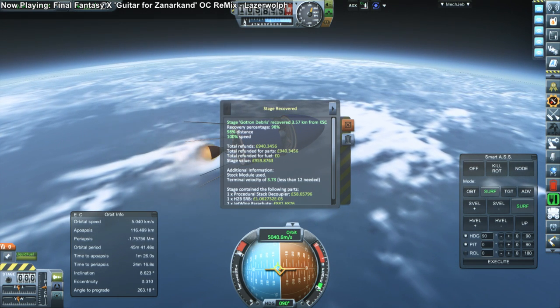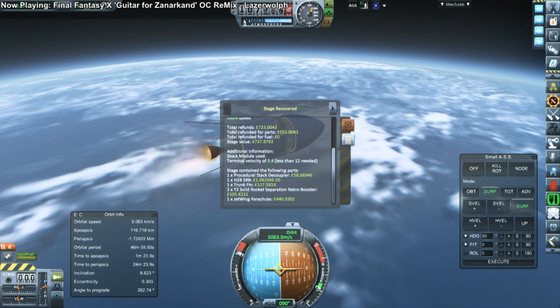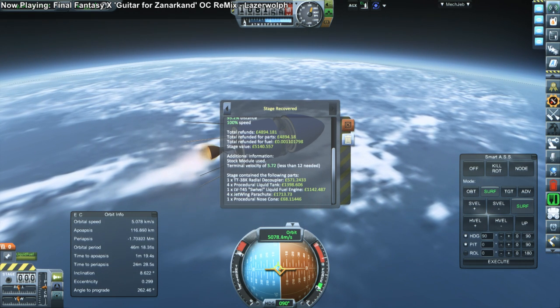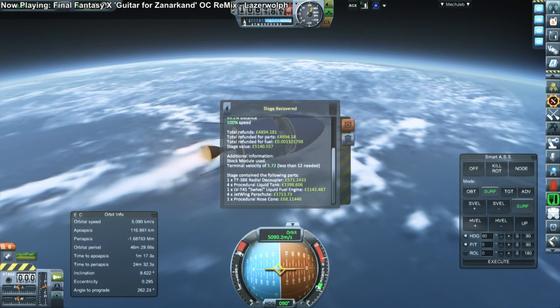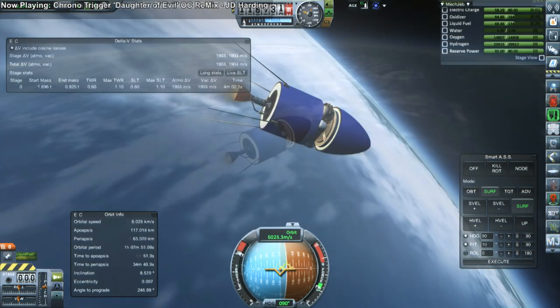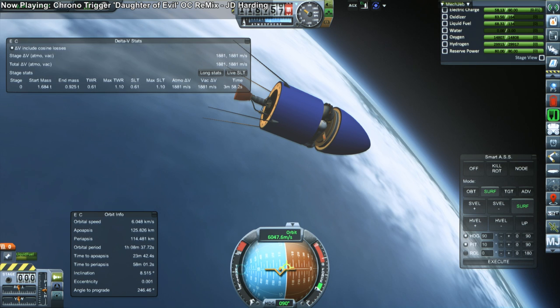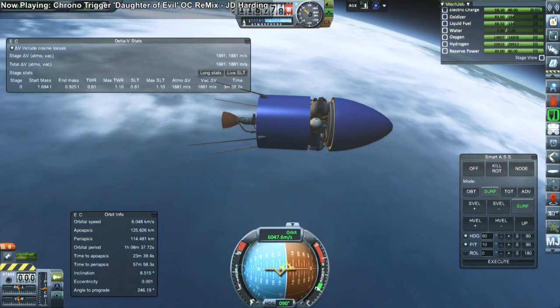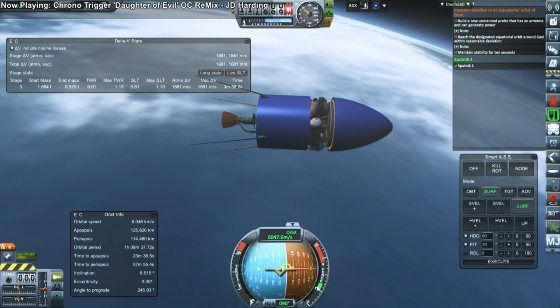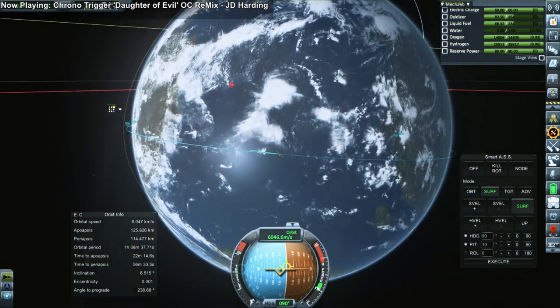On the bright side, the launch didn't cost too much because we recovered what we planned to. You can see the H2 SRBs being recovered, along with an LV-T45 and several boosters — so all is well as far as funds are concerned. Monitoring the delta-V as we make orbit, it looks like we won't have enough for the target orbit. We do thankfully fulfill the Sputnik 1 contract though. Checking the numbers: it's about 2,100 meters per second just to reach the target apoapsis, and then we'd need to raise periapsis — not very good.